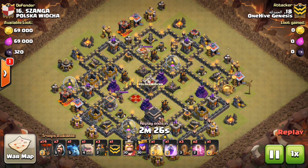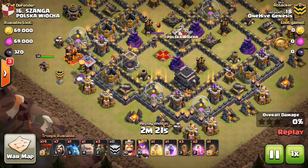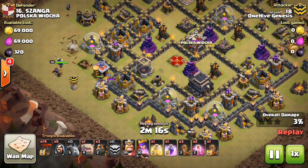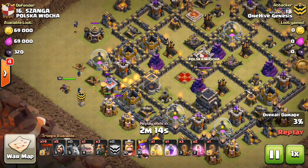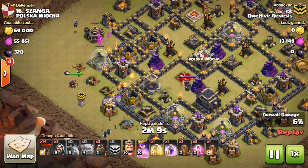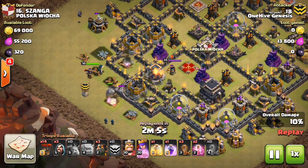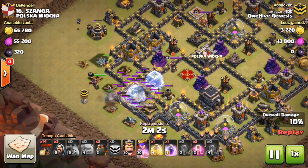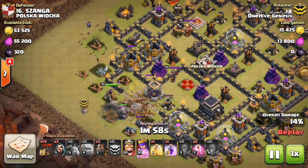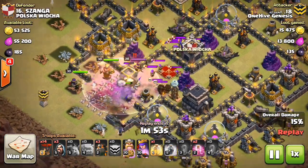Okay, here's the attack. You can see he has one golem of his own plus the CC golem. No need to drop the second golem for the funnel right away since the first golem is already tanking everything. He delays the second golem slightly to save it some HP — a small thing that helps, especially with wizard towers nearby. The quakes go down but he doesn't open up the second air defense compartment — I think he's planning on the queen getting it. Everything's moving forward but the golems are taking a ton of damage.